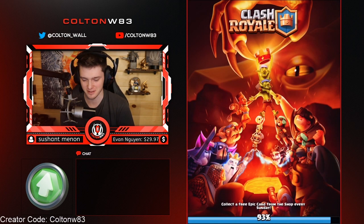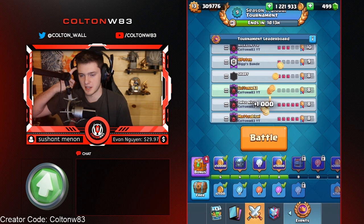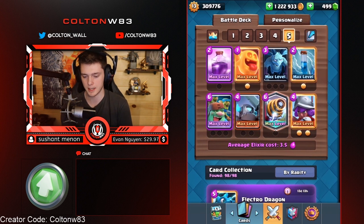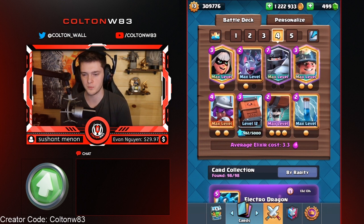Crazy deck on his half. But we took advantage — with no solid defense, like no defensive building, you're going to have to counter push. Kind of the same way you do with Pekka Bridge Spam — you have to know that you can't defend everything, but that you should be able to get strong pushes if they overcommit on offense.